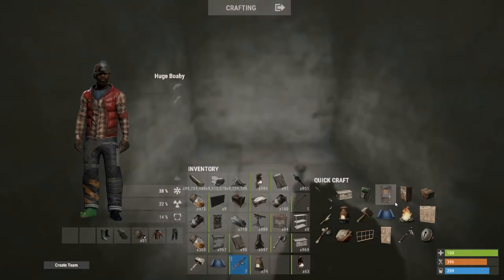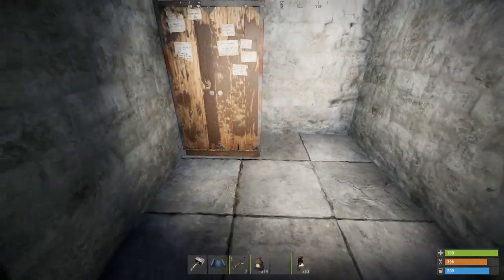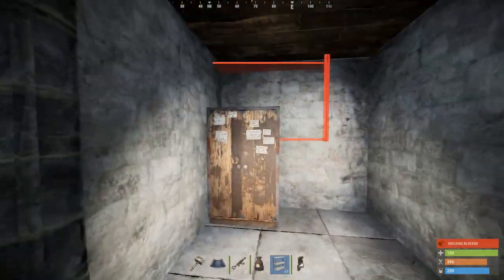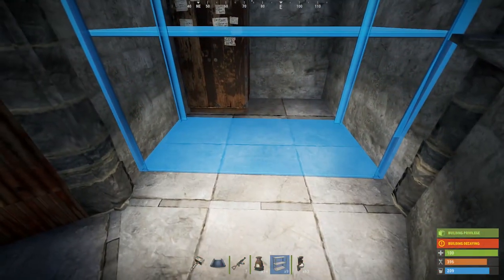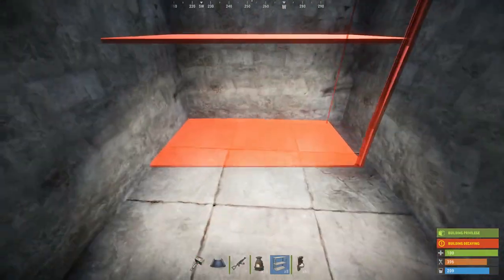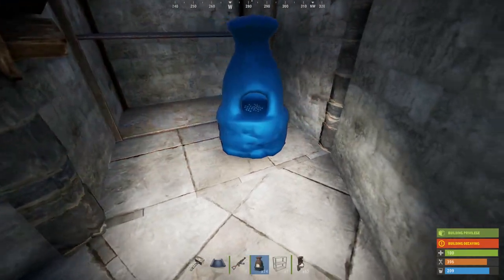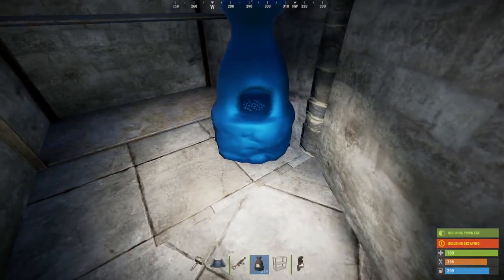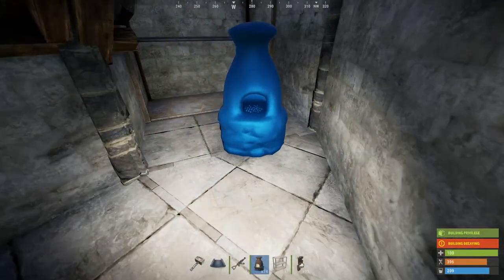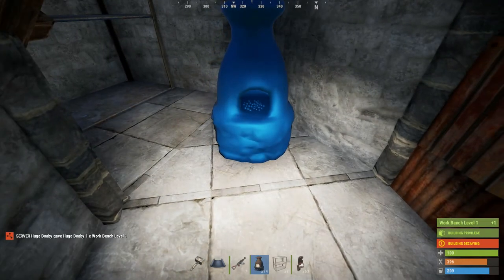I'll put shelves in and show you where to put things — this bit is up to you. Bear in mind we're separating the loot. If people do go through roof tiles for this starter base — and repeat, starter base — they're going to have to go through two sections, so it's a 50-50 chance they're actually going to get to your TC and your loot.